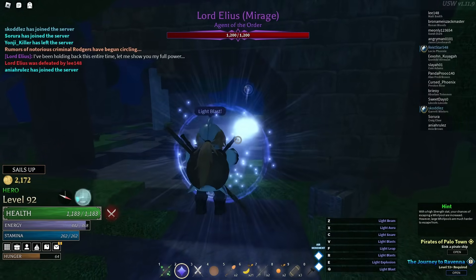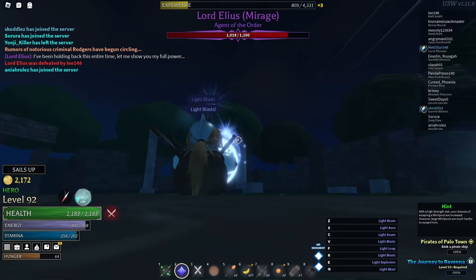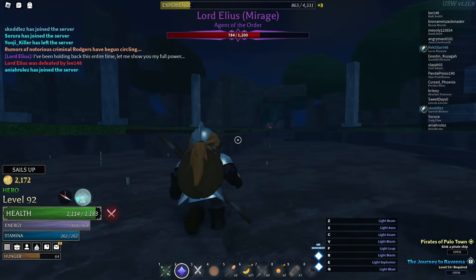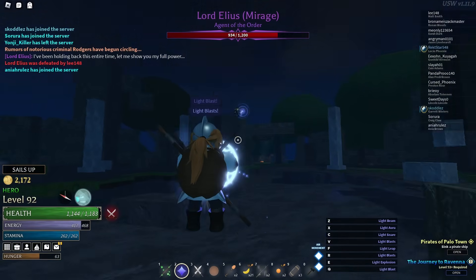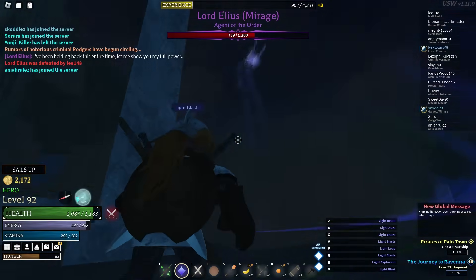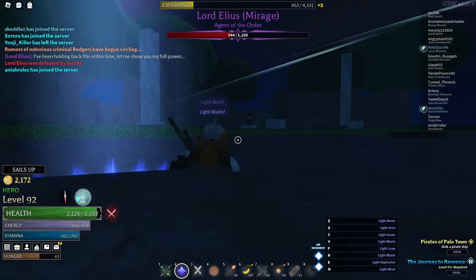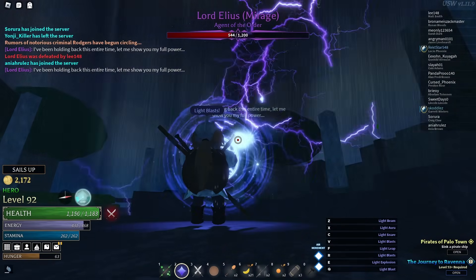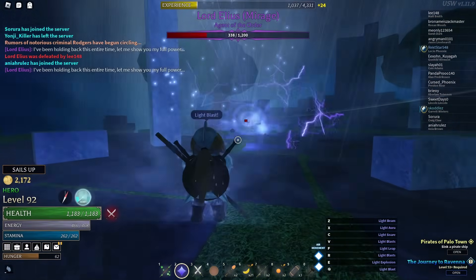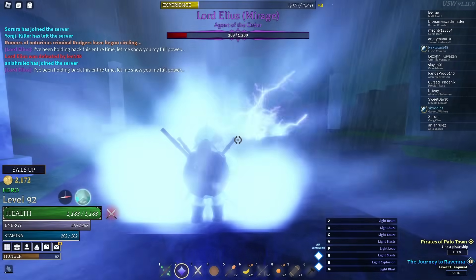The first phase should generally be a cakewalk. Elias is easy to keep track of since while he's always dashing around the arena, it's pretty slow and easy to track. A lot of people take unnecessary damage from his dashes though. Note that Elias is always going to dash once or twice — no more — before using an attack. A common mistake is attacking after the first dash, then he dashes again and hits you. If you can wait until he dashes the second time, you can hit him when he lands on that second pillar because you know he won't dash again.